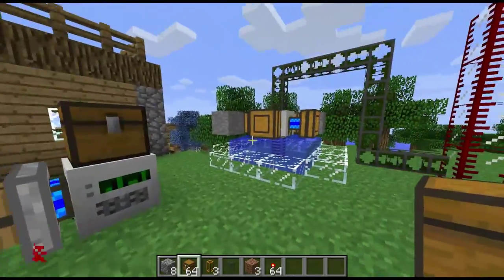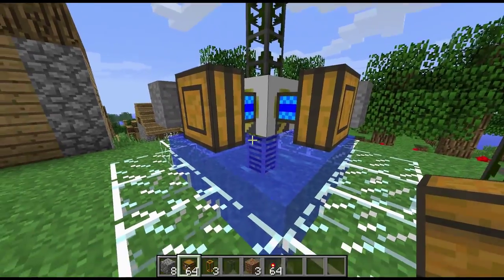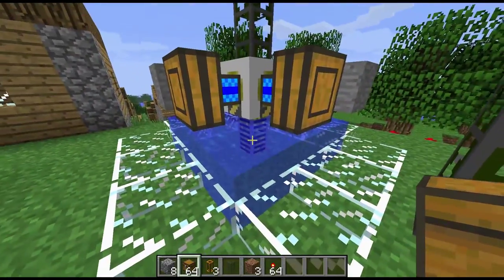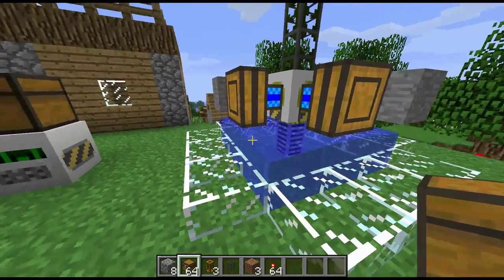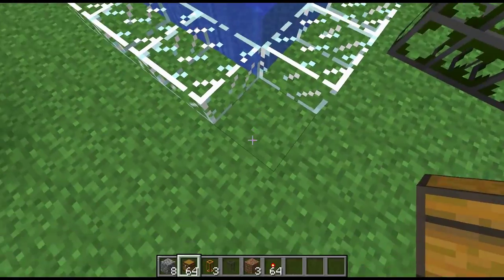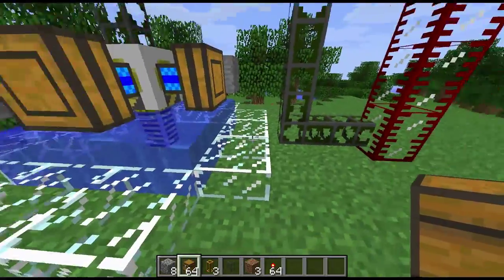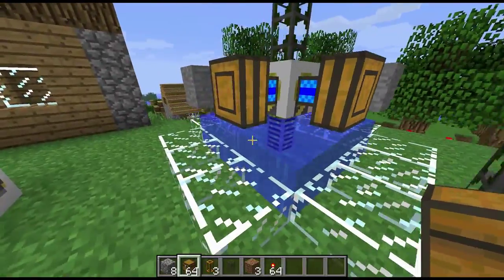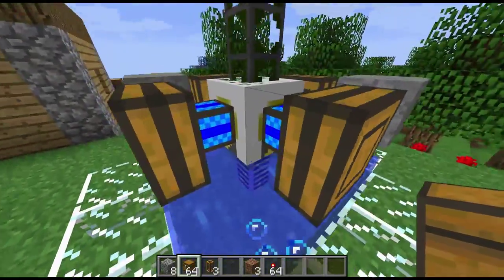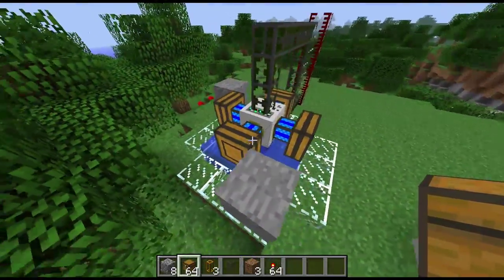The pump will lower a tube from the bottom of it until it reaches water. I have it set up here so that it's got water directly underneath it, but if that water was 10 or 20 blocks down it would still work. It will also pump lava as well, but I'm just using water in this demonstration because it's easier and water will replace itself.